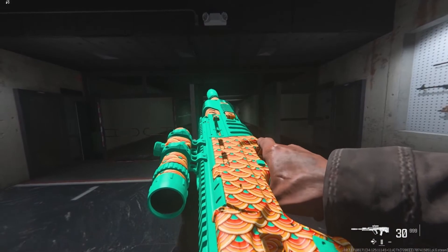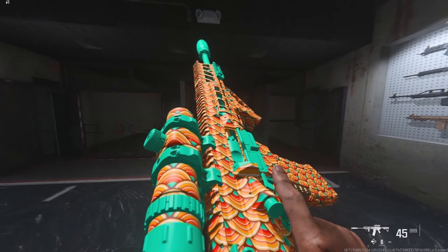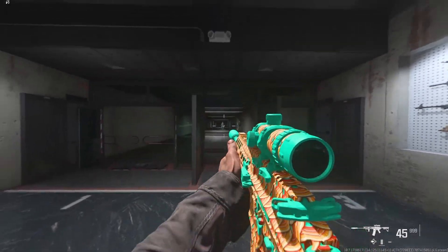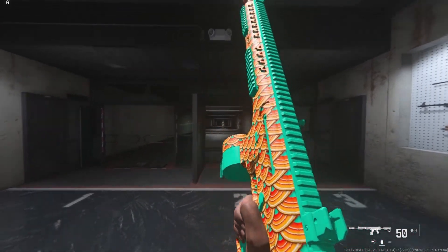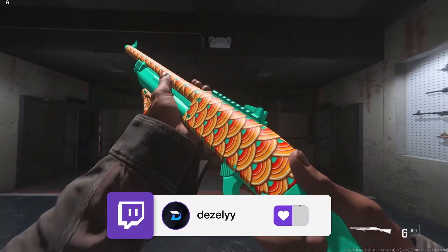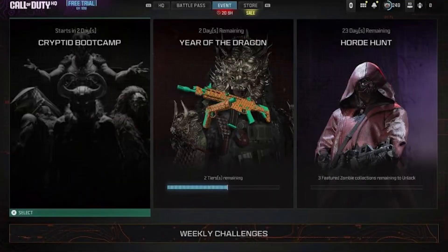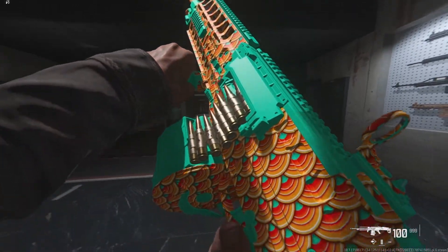Moving on, there is an event right now called the Year of the Dragon event and with this event you can unlock the Dragon Scale camo. This camo is not animated but it will be pretty rare as you can only get it while the event is currently active. The event has been live for 2 to 3 days and there are only 2 days remaining, so if you want this reward make sure you get online and get that XP.